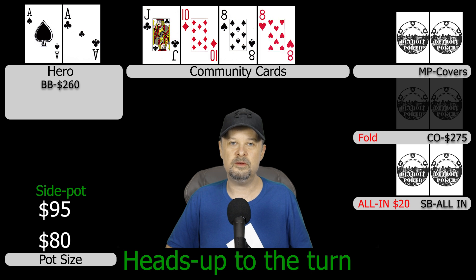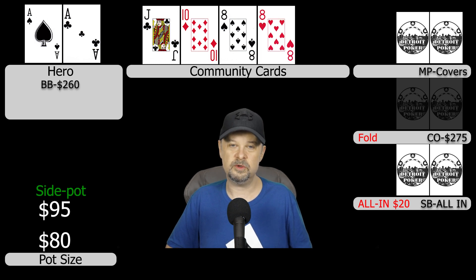The turn comes another eight, completing the rainbow. It's a pretty good card for us — it reduces combinations of sets, and if this guy had something like jack-ten in a limp pot, we've now counterfeited it. I'm not sure how much to bet given an awkward stack-to-pot ratio, so I decide to go for an overbet targeting hands like jack-nine. I move all in for $260.